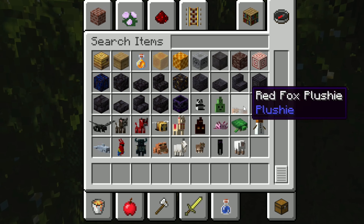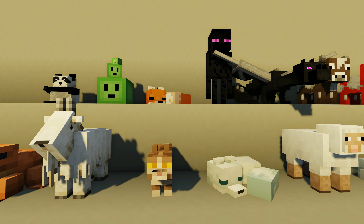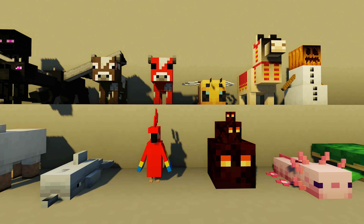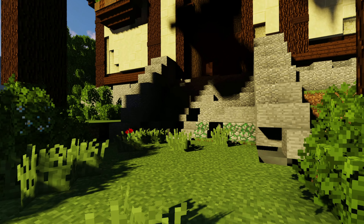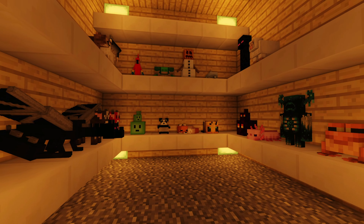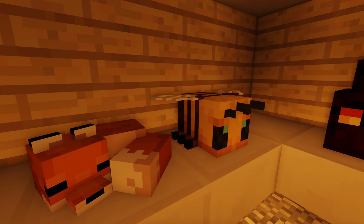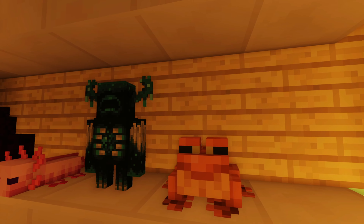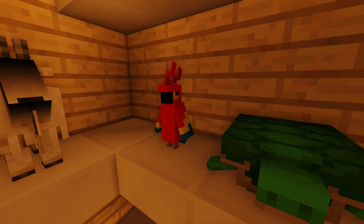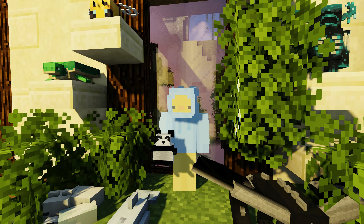Next up we've got Plushies, a super fun and absolutely adorable Minecraft mod that adds plushy figures of all sorts of different mobs. These include a panda, slime, red fox, white fox, dragon, cow, mushroom, bee, magma cube, llama, axolotl, cat, dolphin, enderman, frog, goat, parrot, sheep, snow golem, turtle, warden, and ender dragon plushie. These plushies can be placed virtually anywhere and are completely accurately detailed to the actual mobs in Minecraft, making them great for decoration.